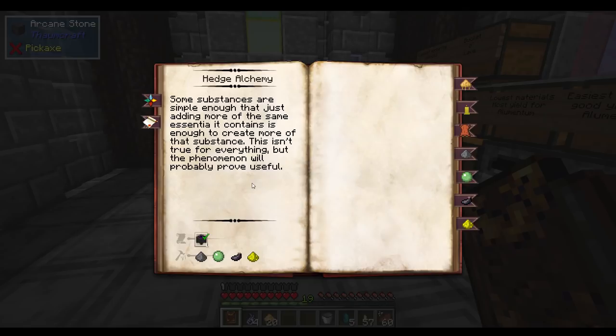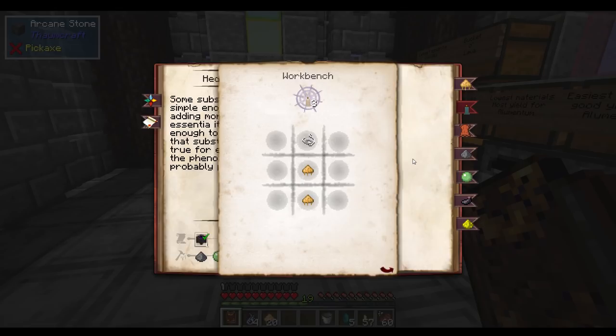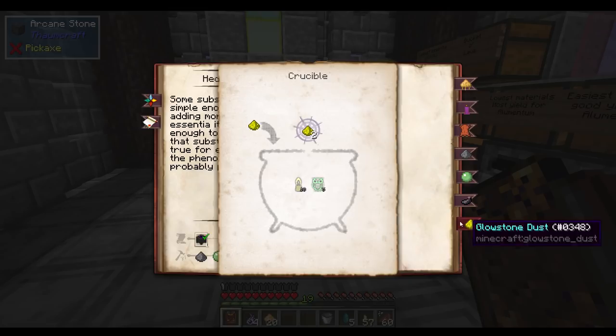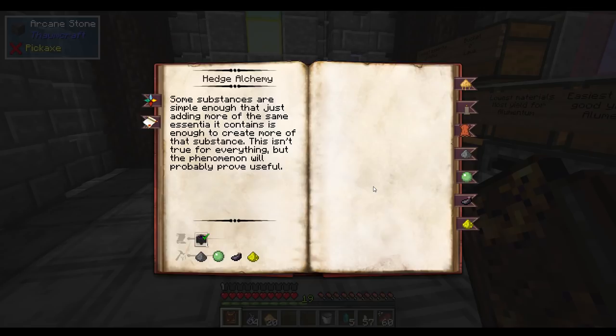It goes a little further with the tallow. You can make yourself all sorts of candles, which are going to be useful for infusion — so this is something you will need later. But you also have other things like gunpowder, slime balls, ink sacks, and glowstone dust that you will need. I recommend you just get two of each of these items and you'll be good to go.